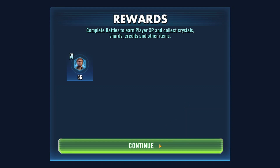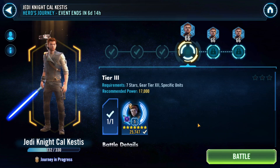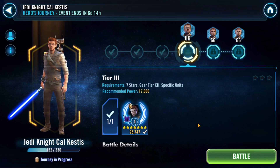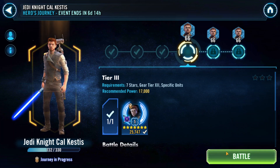You'll be just fine with a G12 Tarful and Saw. You don't even need to worry too much about healing them — since this isn't a ticketed event you can play around with that. I would just focus on keeping Cal healthy for that last encounter with the Ninth Sister. Your relic Cal will take about three hits and be fine.